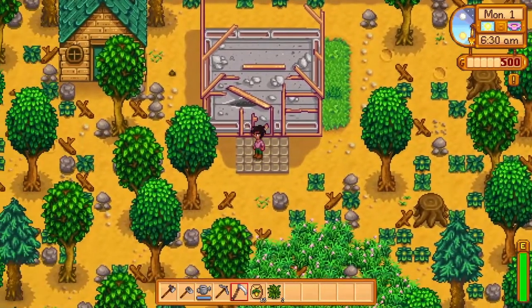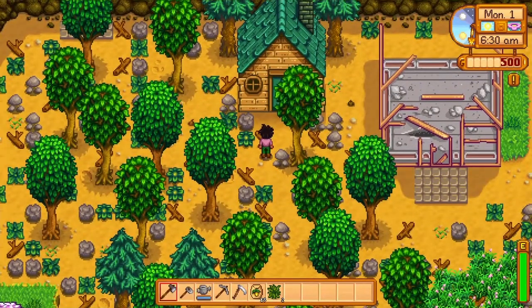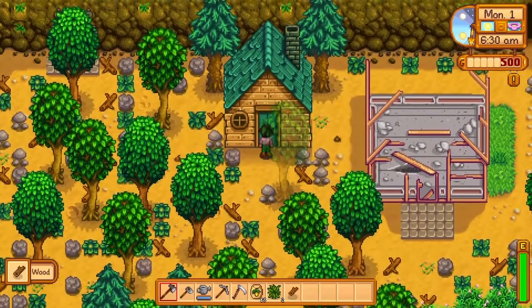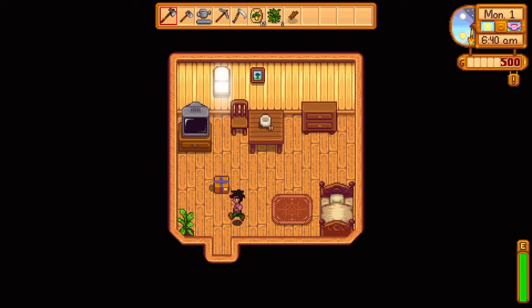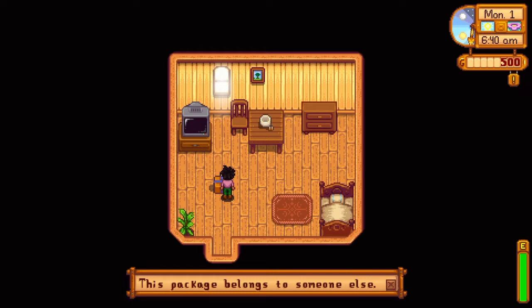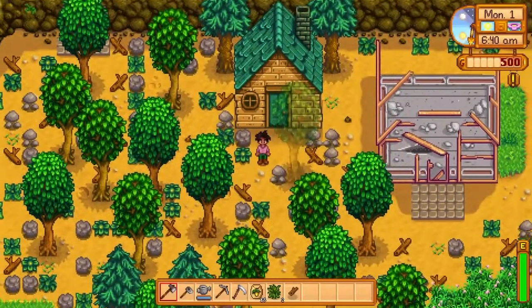So if you go over here, you'll notice there's a new building — a new starting building. And essentially, if somebody were to enter my game cooperatively, this could be their cabin. They could come claim it. And you see, I can't grab these seeds — it belongs to someone else. So somebody else would have to claim this cabin, and then it would be theirs, and you can farm together.